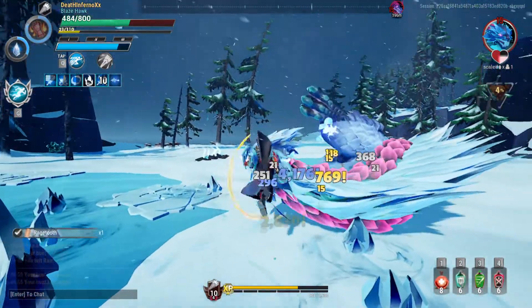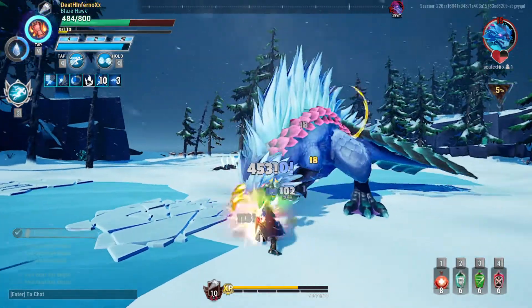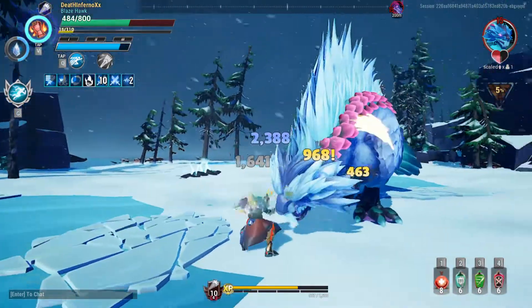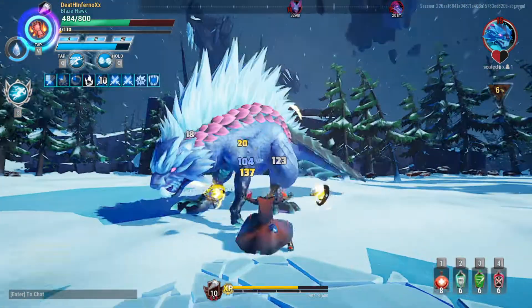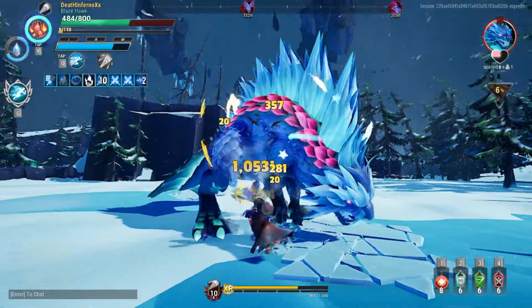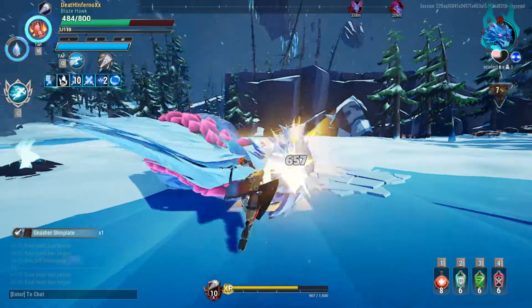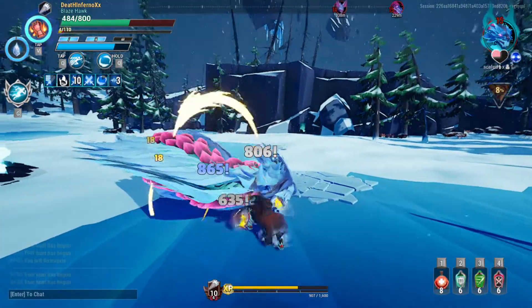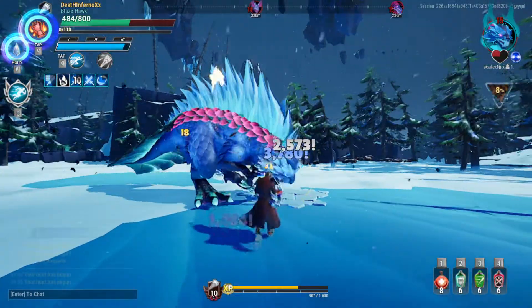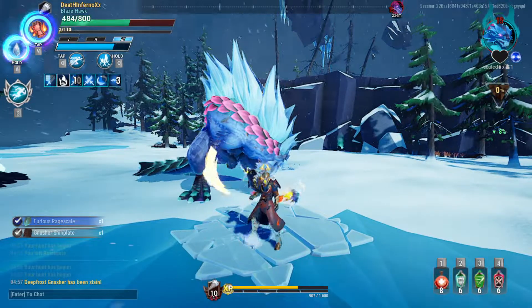So I'm using Pulse right here — make sure to time your Pulse. I just said make sure to time your Pulse and there's one additional kit right there. Boom, stagger — there we go. I forgot to use the Tempest Form, well whatever, it's dead anyways.